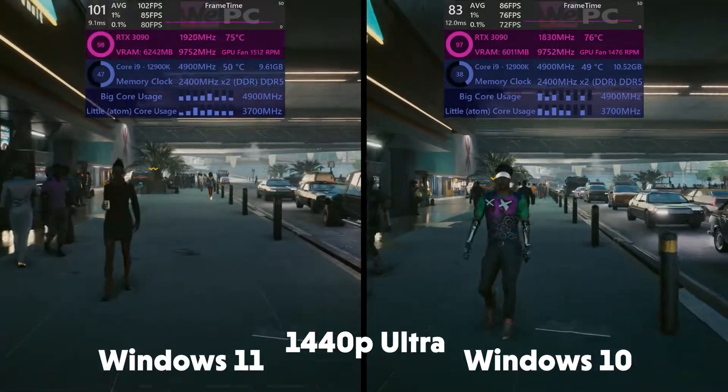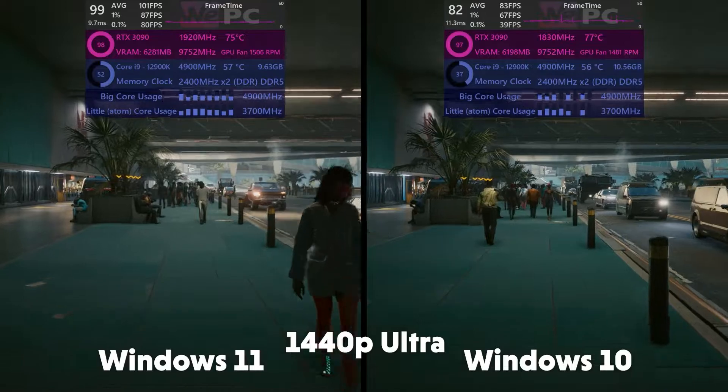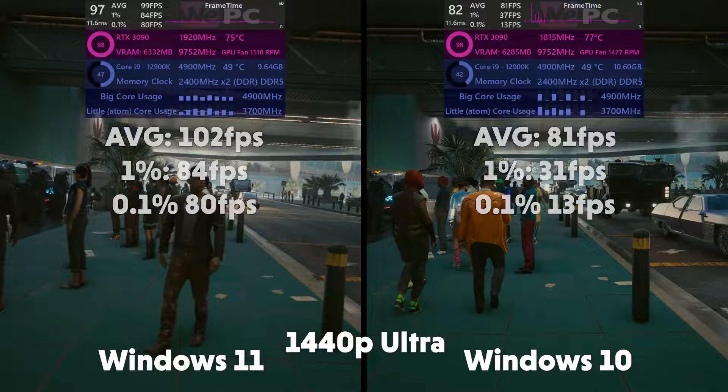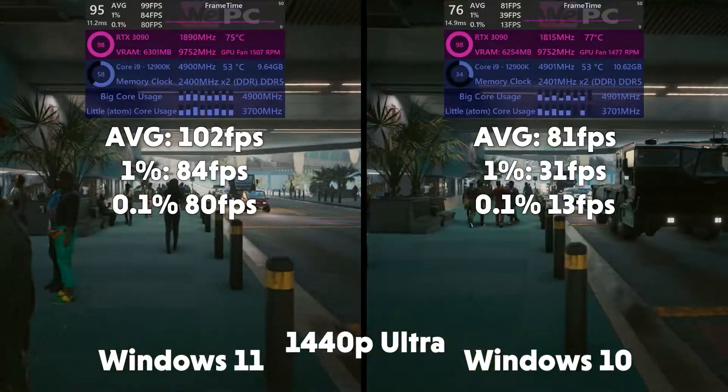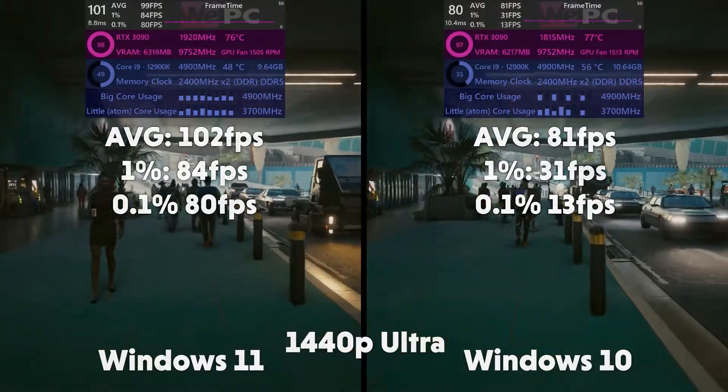Next up we have Cyberpunk. Cyberpunk is still a notoriously hard game to run, even for the 12th gen i9-12900K. With 102 FPS average on Windows 11, 1% of 84 and 0.1% of 80. And on Windows 10: 81 average, 1% of 31 and 0.1% of 13.